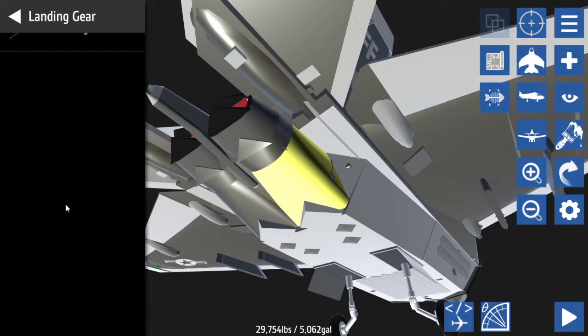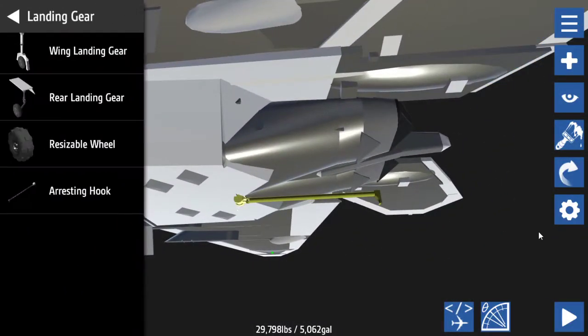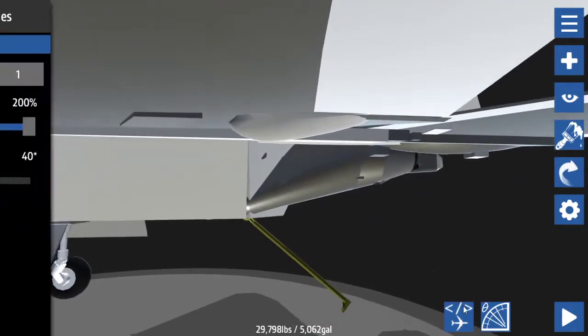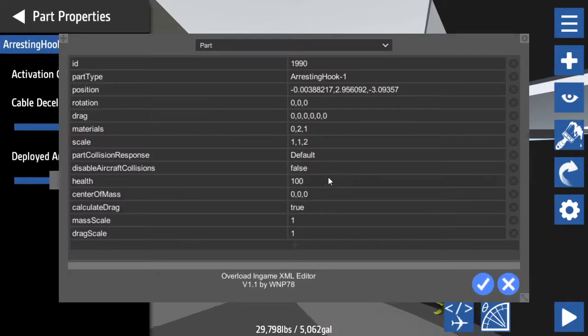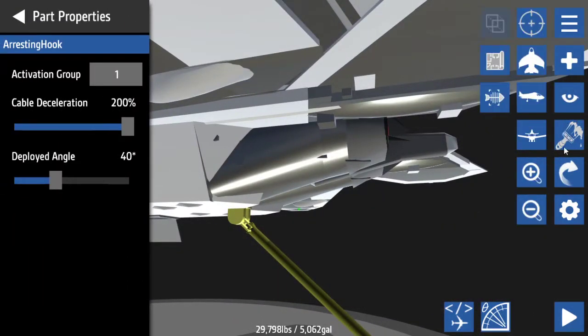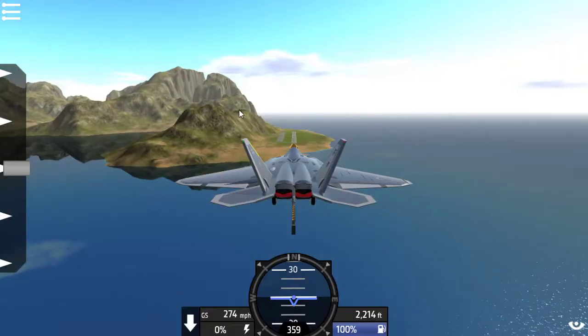You're going to want to go to landing gear and go to the arresting hook. Now it should be right in the middle of the plane — basically it's useless where it is. You're going to want it to be on activation group one. I'm going to have it be a little bit lower and make it twice the size because it just looks more realistic that way. I'm pretty sure the size doesn't have any real effects on it.